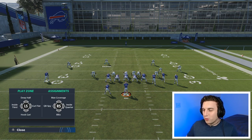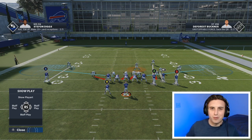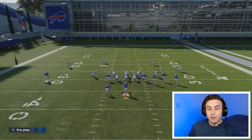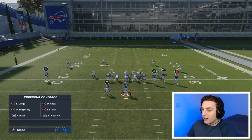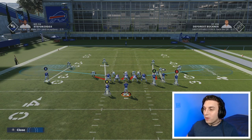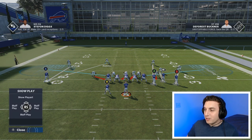A QB spy is literally just going to spy the quarterback — hover a couple yards off the line of scrimmage and move with the quarterback left and right as he moves around behind the line of scrimmage. For man coverage, if I press up on the right stick, it's going to bring up all the offensive player icons so I can choose who I want Blackman to man up. I can press Y and now Blackman is manned up on the running back. Double teaming doesn't really work very well in Madden 21, but I could press A, up on the right stick, and press X for digs to man him up on digs.